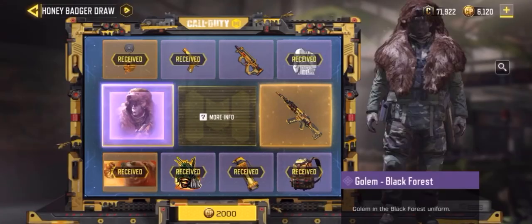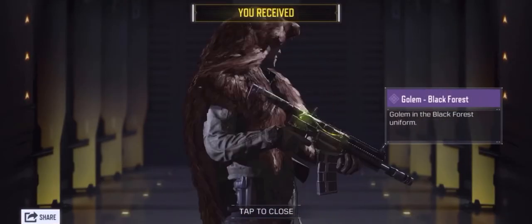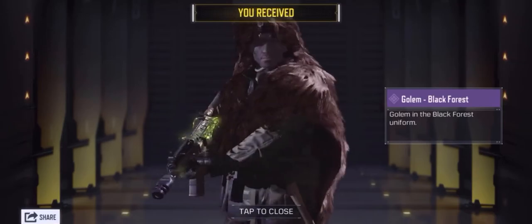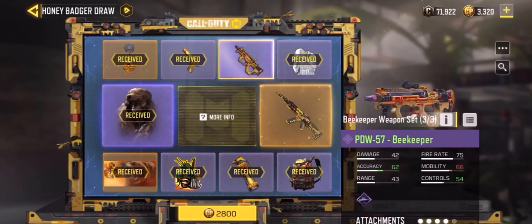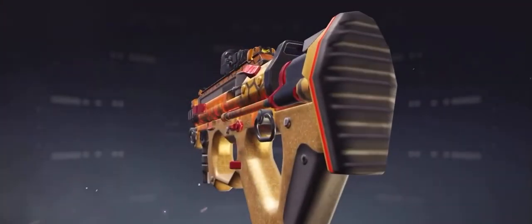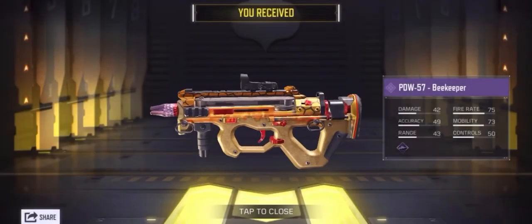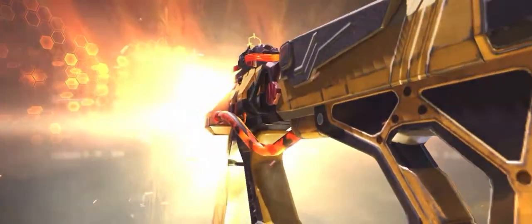Next — please give me something good — and of course a charm. Next, what are we gonna get? Oh, we got the Golem Black Forge! Up close there's a freaking bear on it. And of course the PDW Beekeeper — pretty darn cool. And of course the last draw — HBR Swarm — this thing is pretty darn cool, not gonna lie.